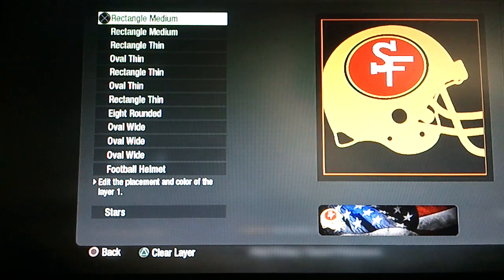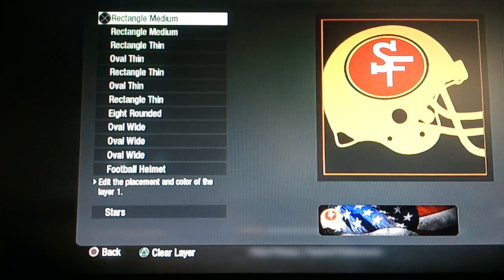Hey guys, once again I'm back with another emblem tutorial on Black Ops, and today we have the San Francisco 49ers. This one was pretty tough for me because the S — I had to mess around with that and find what I could put for an S, and it was just really tricky. But I think I did it alright; it's not the best but you can still tell what it is and it's pretty good.